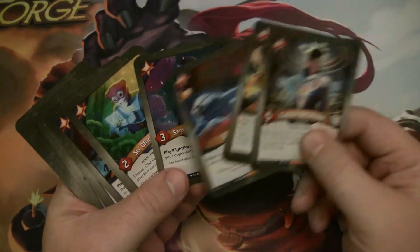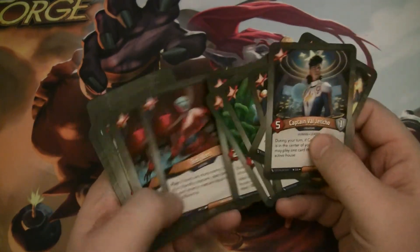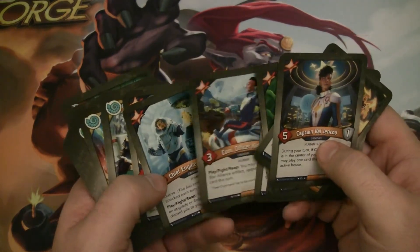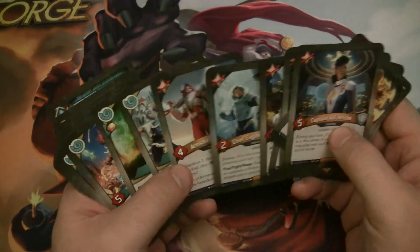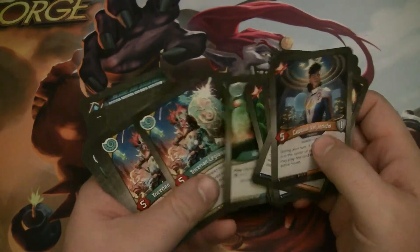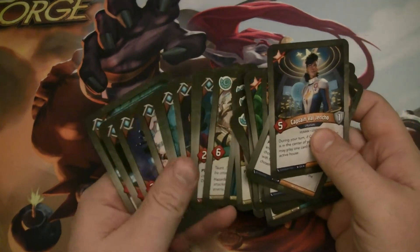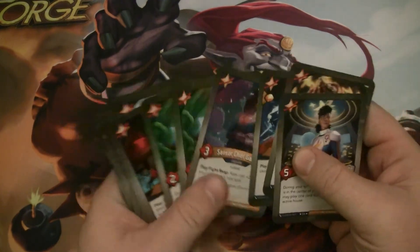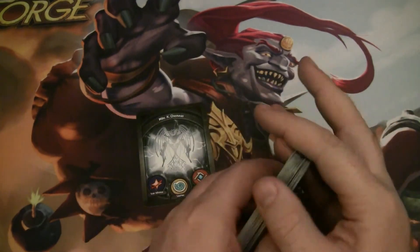We got no upgrades in Star Alliance, which is a little funny. But between Comm Officer Kirby and Captain Val Jericho, we have a pretty good chance at being able to pull back an upgrade and play it on the same turn, so I'm not that worried about it. Walls is probably not as good here as I've seen him in some other decks, but it's still good stuff.